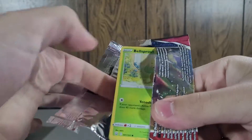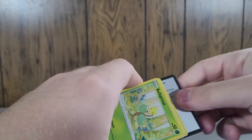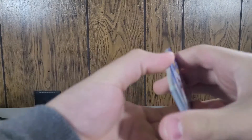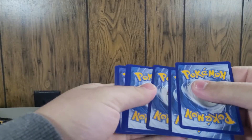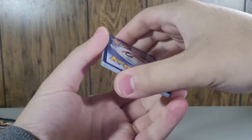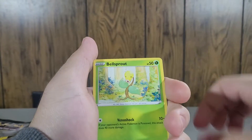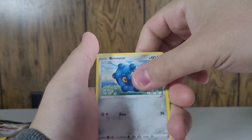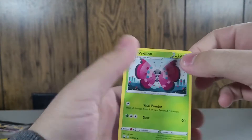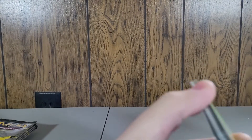I said I was going to buy another one of these after the insane luck we had on the first one — like this. I said, you know what, I'm buying another one, and I did, and now we're opening it. Get rid of the steel energy. Bisharp, Golbat, Energy Recycler, Bellsprout, Bronzor, Murkrow, Horsea, Cherubi, Coalossal, Vivian — regular rare. I have a feeling this one's not going to be as lucky, I've got to be honest.